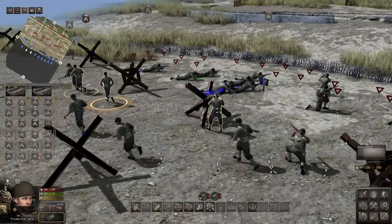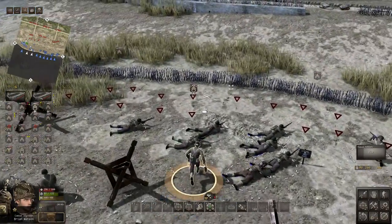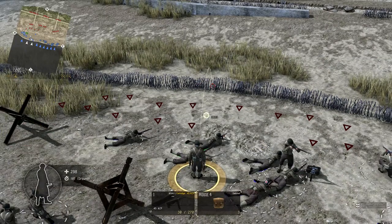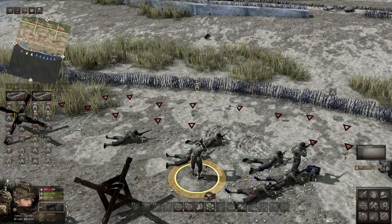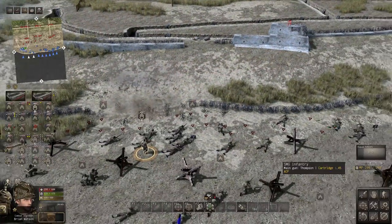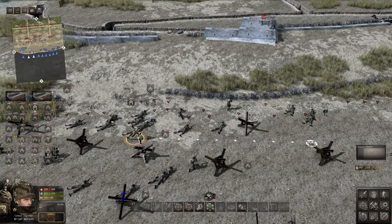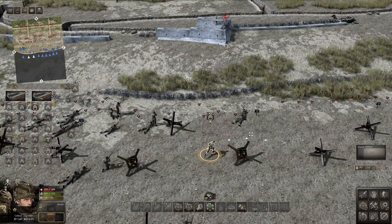There's an engineer — you buddy, satchel charge, satchel charge! Beautiful. Get up here, get in position, and boom boom! Do I need to set it off myself? Oh — it boom boomed! Okay, toss one more over there and then another one over here.